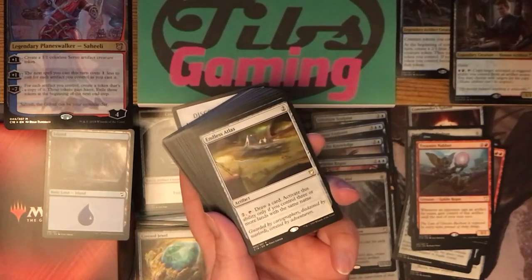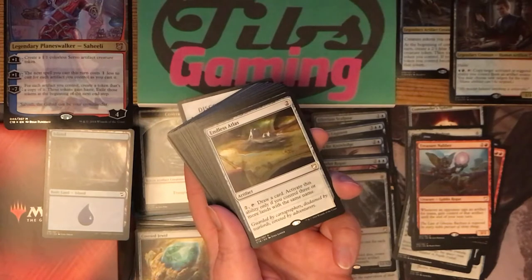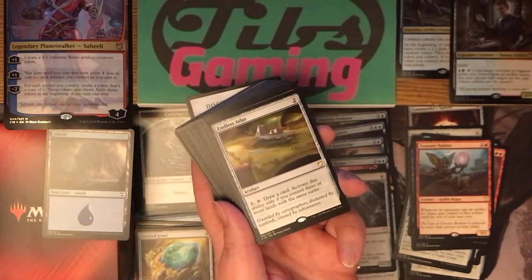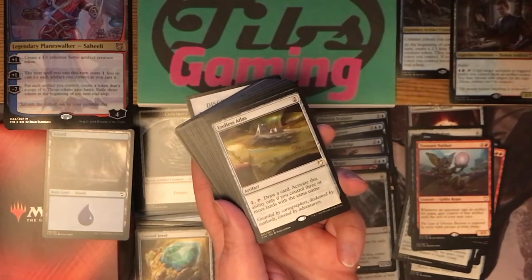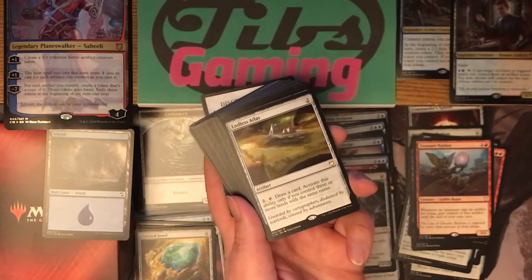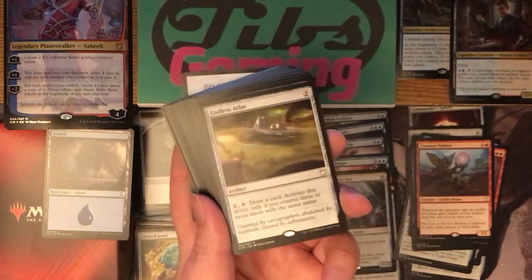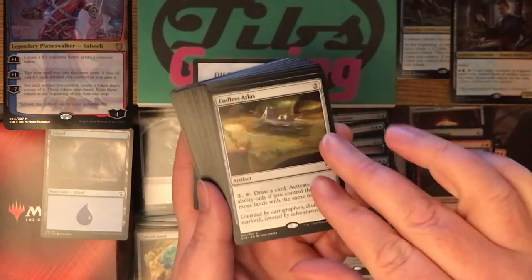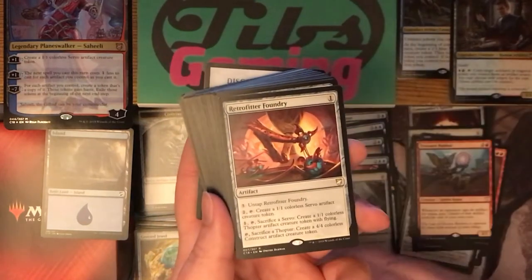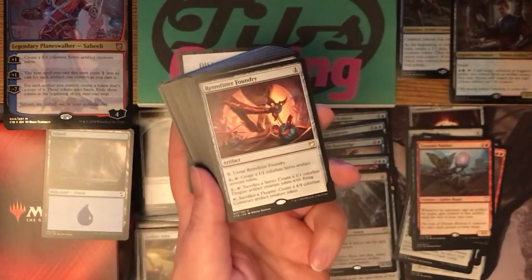Endless Atlas — two generic for an artifact. Tap two and tap it to draw a card, but activate this ability only if you control three or more lands with the same name. In commander, unless we have something weird to copy lands, we're basically looking at needing to control three or more of the same basic. I'm not a fan — repeatable draw is good, but it's kind of a big restriction.